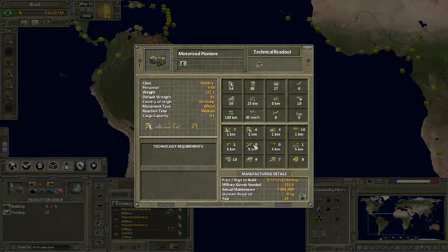Mid-air attack — you can't really hit mid-air or high-air attacks with these units. Surface attack — if you're within 5km of a unit on the coast you can potentially hit it a bit, but it won't be much. That's your defence, your ground defence, your air defence, and that is your indirect defence — indirect fire is basically artillery. Then this is just kind of self-explanatory: price, days to build, military goods you need to build it, annual maintenance.